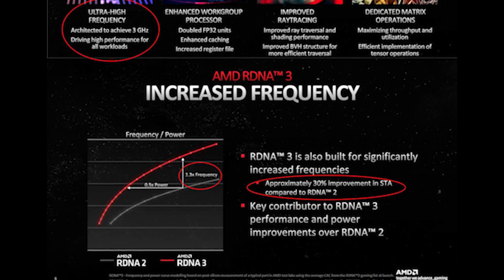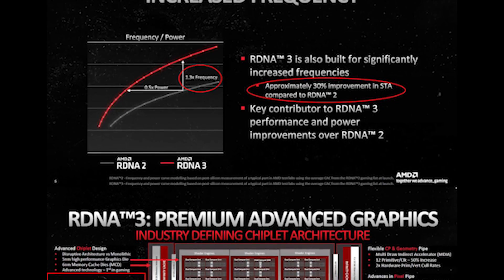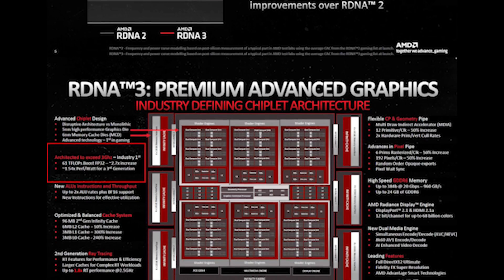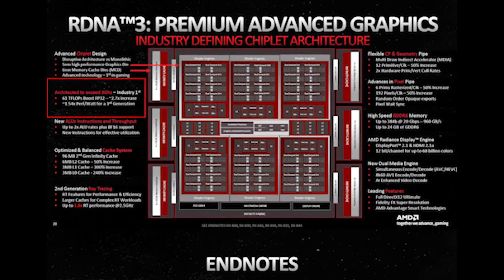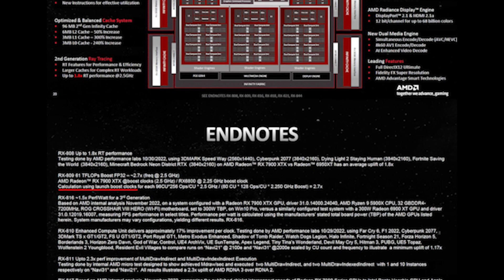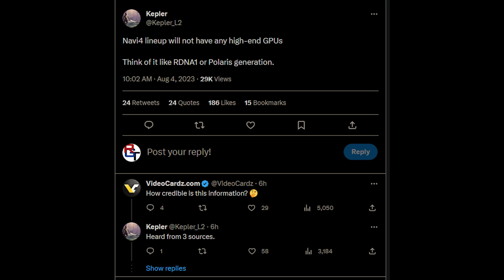Interestingly, there was a slide from AMD which did seem to point out that that was actually an early target from within the company, and I do believe that AMD did miss the targets. What does matter is RDNA 4, or RX 8000 series, is going to be excellent for budget and mid-range gamers.